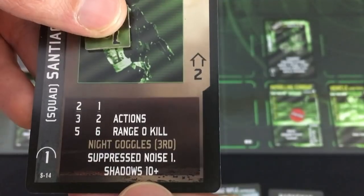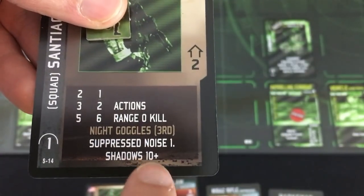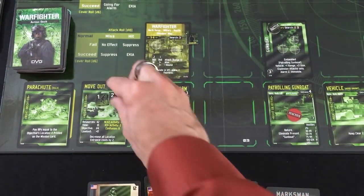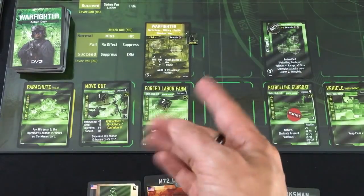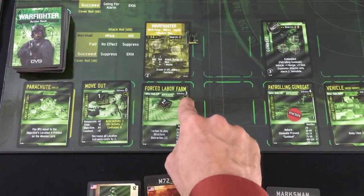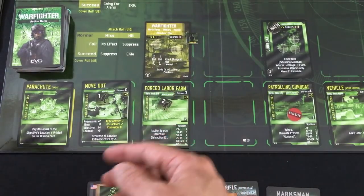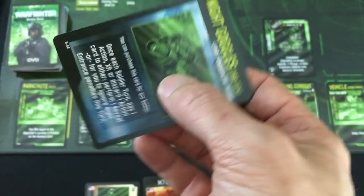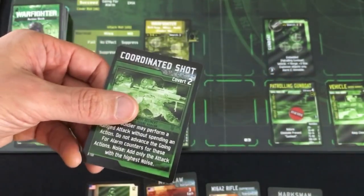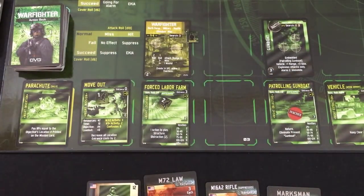So I need to use night vision goggles to cancel the plus three cost to move into this location. With the Move Out mission bonus, the entrance cost is only one, so that's fine. Santiago rolls to see if he makes noise moving in. He does — it's still in the green. Anytime noise happens, we roll to see if somebody notices it.